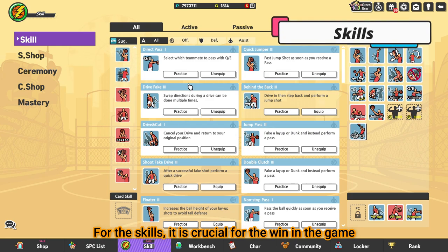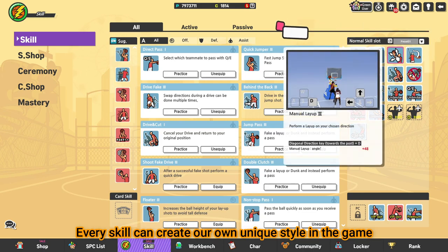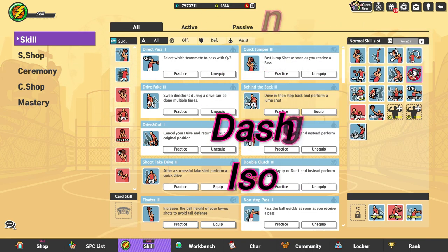For the skills, it is crucial for the win in the game. Every skill can create our own unique style in the game, such as rain, dash, or iso.